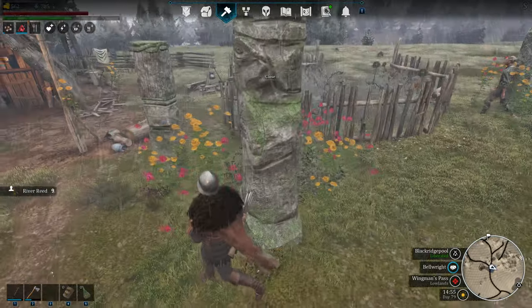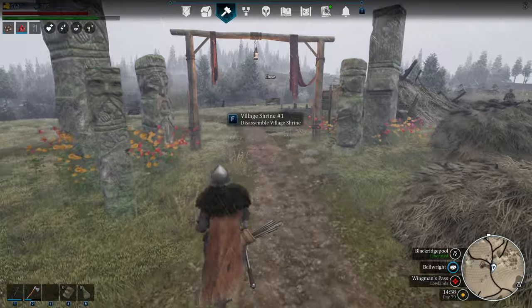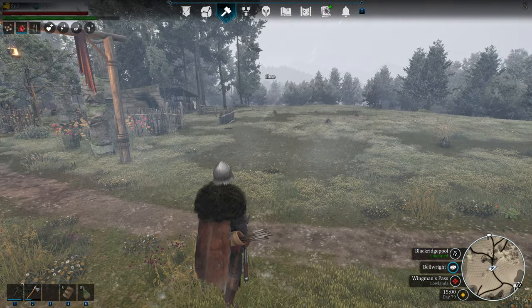Disassemble. There you go. Alright, so now we got some nice happy looking, better looking field and we still have Belrite. Thanks for watching.